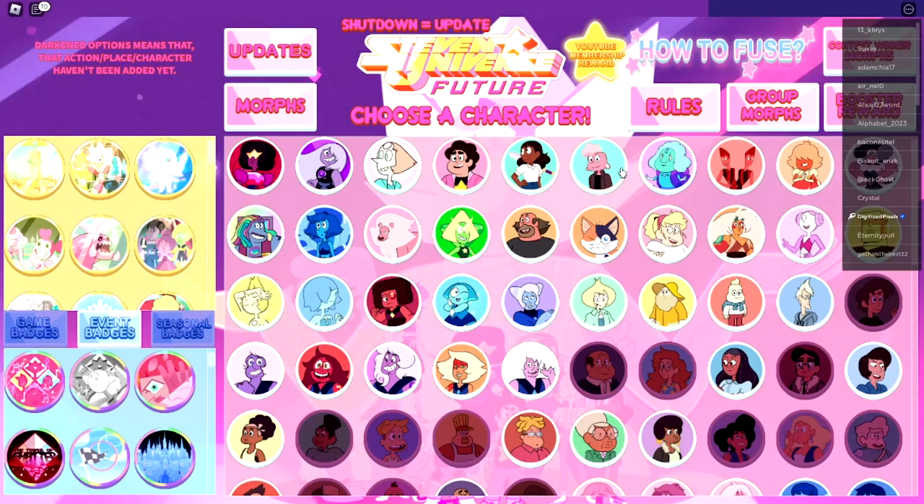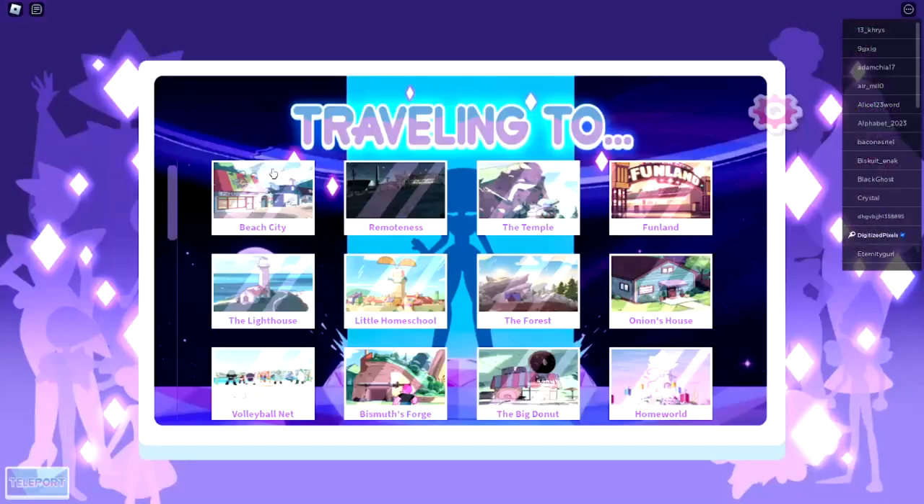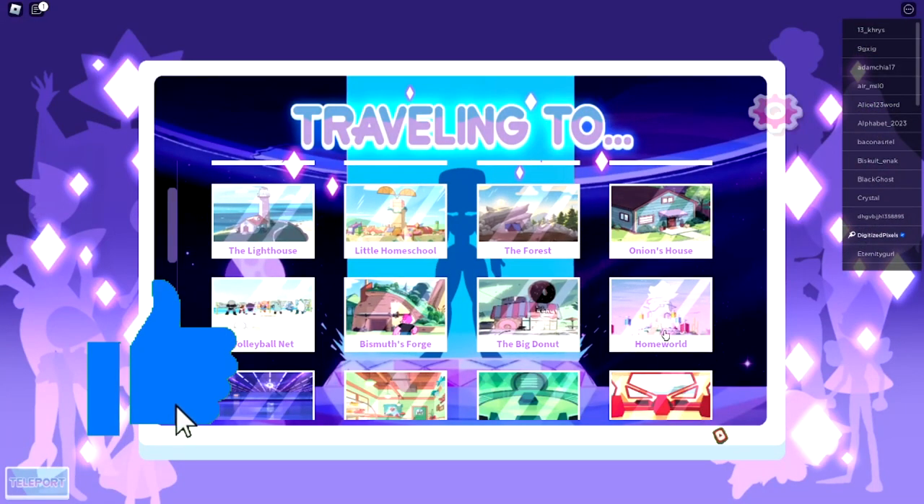Hello everybody and welcome back, my name is Digi and today I'm showing you guys how to get the Yellow Spinel's Trial Badge. To start off, choose any character — it does not matter.